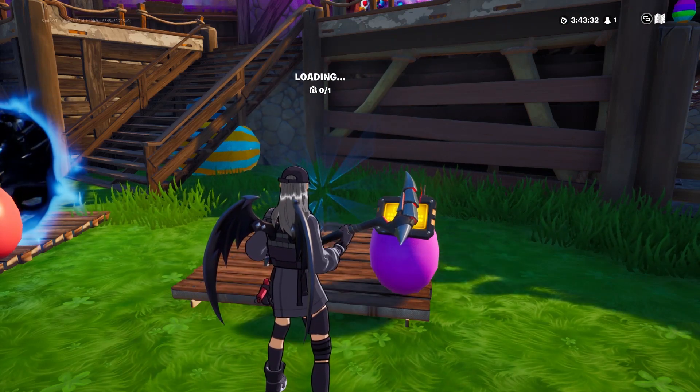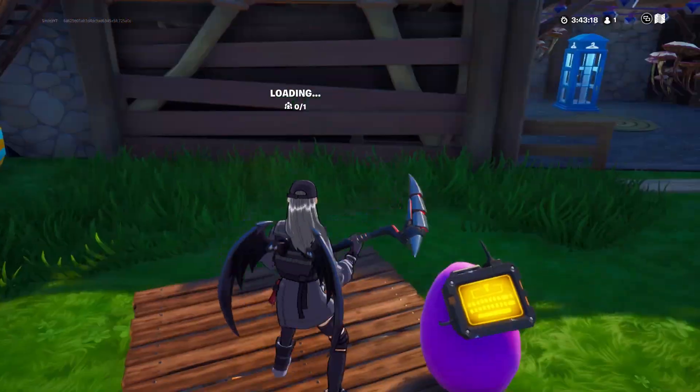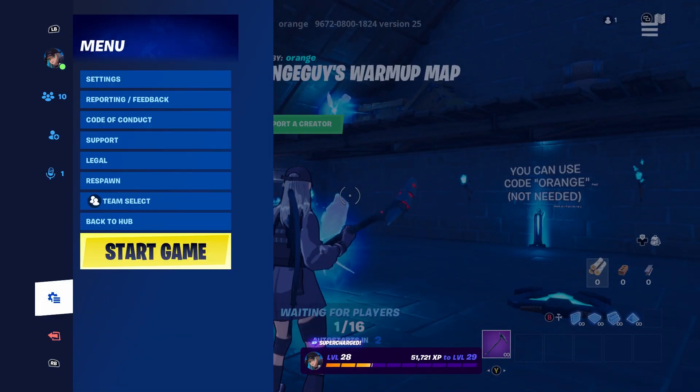Now once you put the code in, you just want to go ahead and wait for the portal to load. And once you're in, you just want to go ahead and press start game.